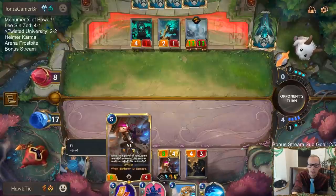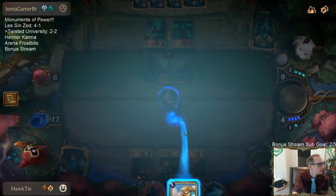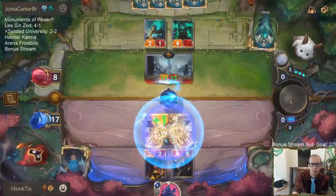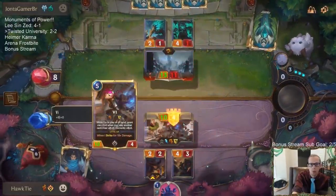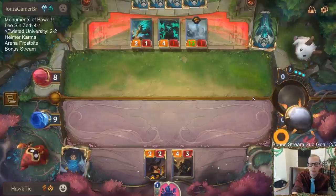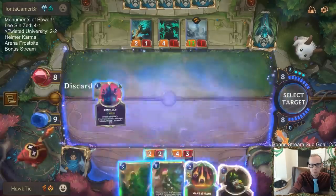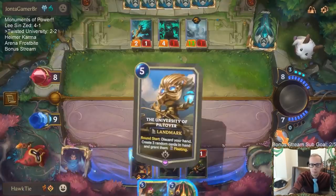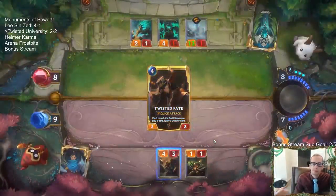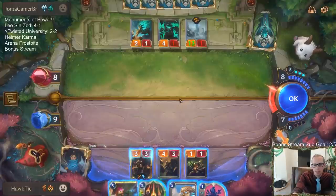We're at eight. That makes it nine. Put that thing down to one. That Make It Rain could be good. I want to play Vi and University, but I guess we can't. Well, let's see — we're in the blue card, so we're good.